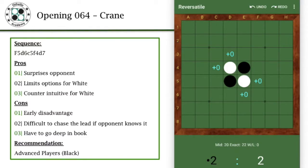Hey, what's up everyone? So the 64th opening that I'd like to share with you is called Crane — as in the type of bird. Given that it's an animal name, it's probably coming from the Japanese.